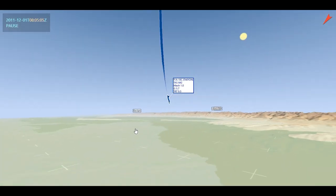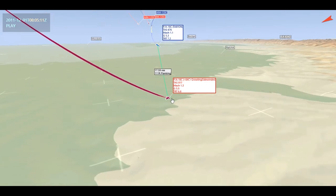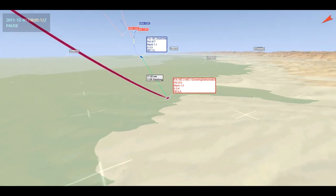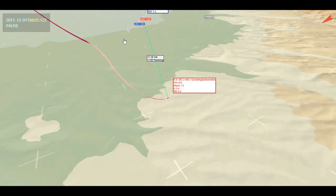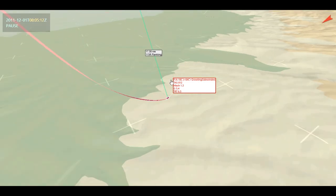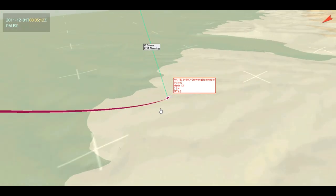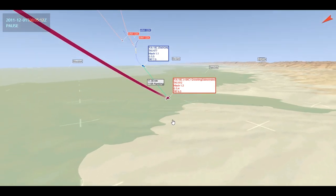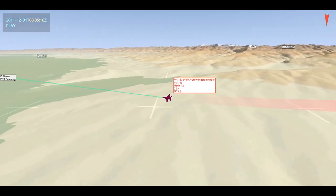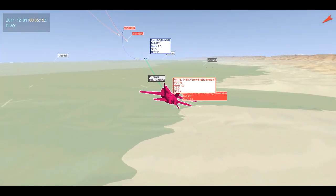Tack has entered a vertical notch, dumping his chaff as he goes. Notice how I don't turn away from him — I know the range was far and he didn't bring his nose back to fire. My RWR is telling me there are two missiles coming, but I know they're probably not very high on energy. Look at my tremendous airspeed here: 812 true airspeed, Mach 1.3. I know I'm going to be able to outmaneuver a lot of these missiles. I'm going down to drag the missiles into dense air while keeping my nose hot on Tack.